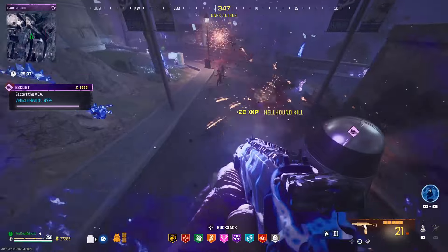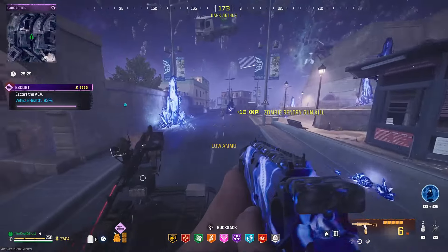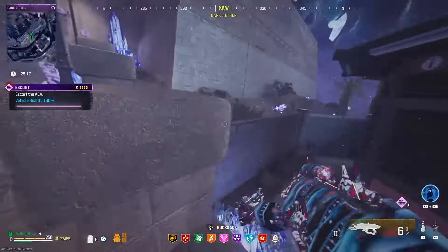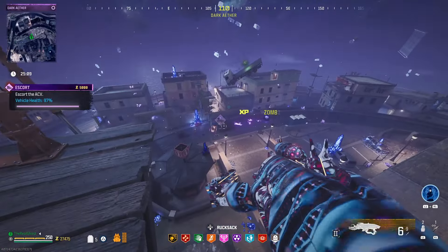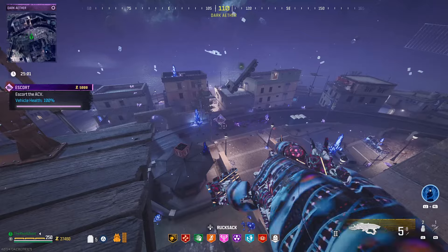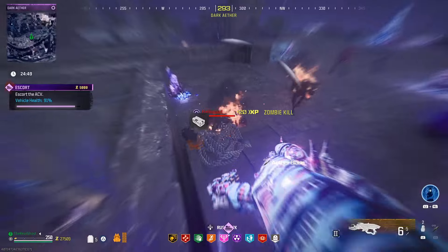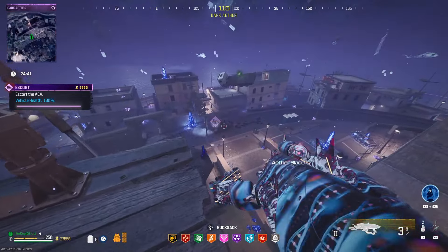I was fighting a little bit of lag throughout the entirety of this match — hitching every five seconds, and it increasingly got worse once we got into the Outlast contract. At one point I thought my game was actually going to crash. Let me know in the comments if you've been experiencing this. Usually going into a Dark Ether solo levels it out, but that wasn't really the case this time — it just kept getting worse. We had some really bad lag issues in Season 4 that I thought they fixed, but today I had two matches that were pretty laggy all the way through. I'd bet it's the Call of Duty servers.